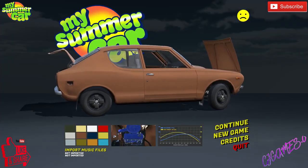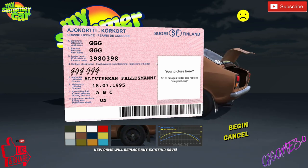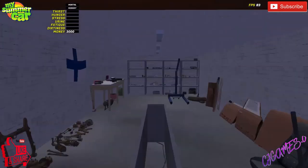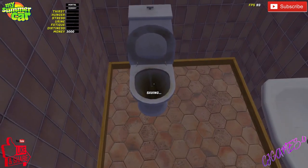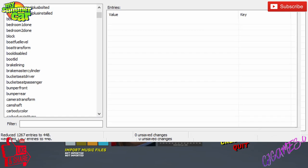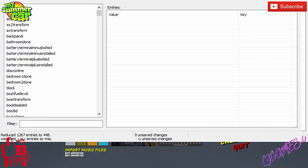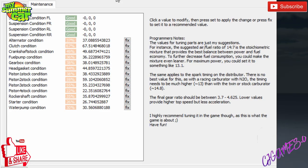So we close that, go back to My Summer Car, start another new game, get past the intro — there's all your parts back on the shelf. We save it and see what the parts are like this time. The alternator was 10% last time, some bits were 20. Now if we get the Satsuma Report up again — there you go, alternator condition is at 37 now, 67, 49, 36, and we've got one at 22% and one at 26%.